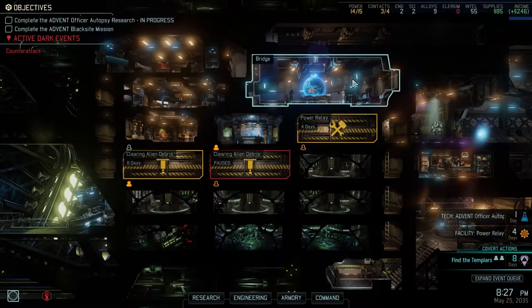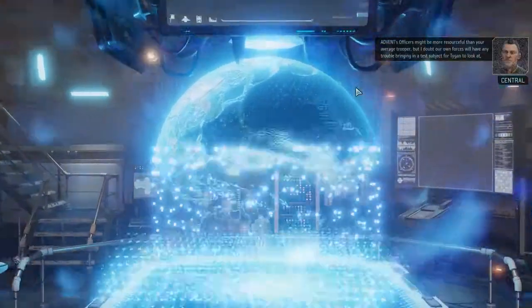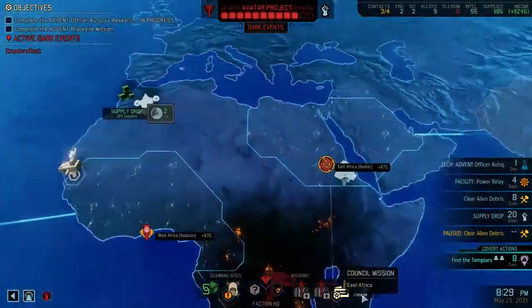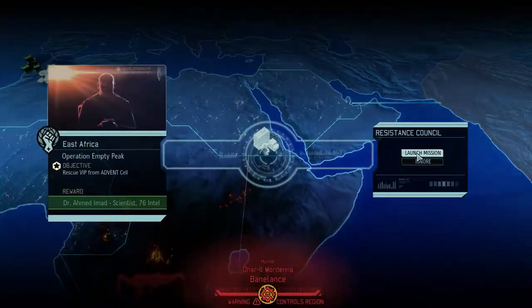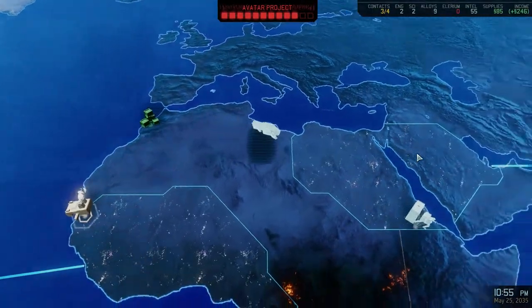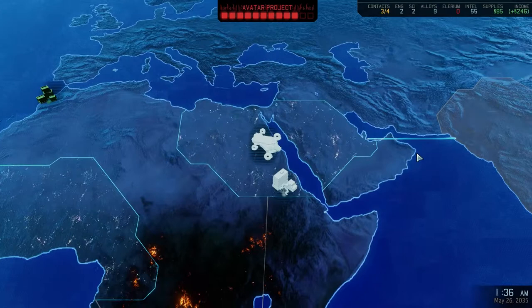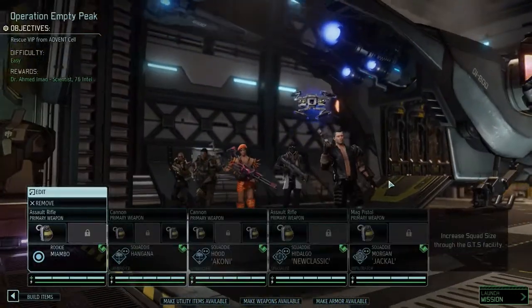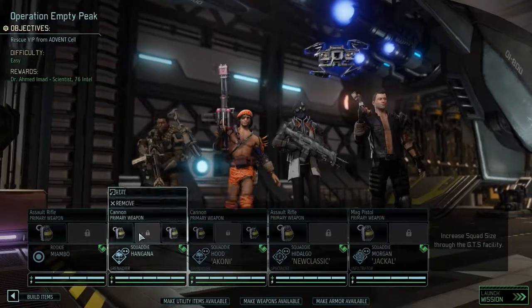Hello and welcome back to XCOM 2. The story loads into the map — it's time to go and see if we can get this scientist. I don't know what troops I have. I think I have Shaq, and I also have Nuke and a Kony.